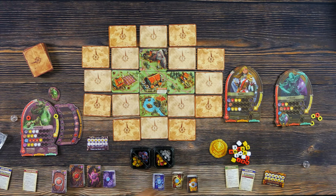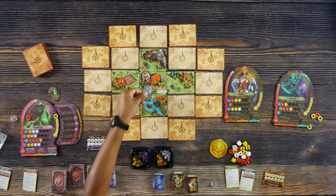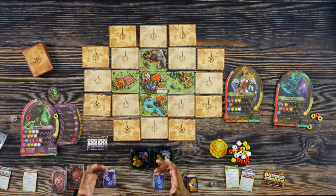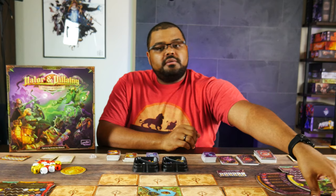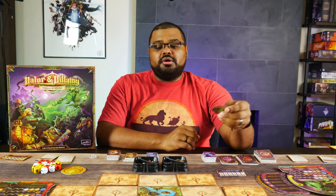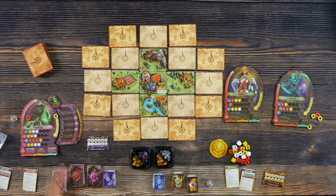Now that you have your board laid out, the heroes are going to spawn in Hawkmoor Keep. Take their standees and place them on Hawkmoor Keep. When you're not recording, you would have them standing upright with the included stands. Mordak doesn't spawn on the board — Mordak starts on his procession where it says start.